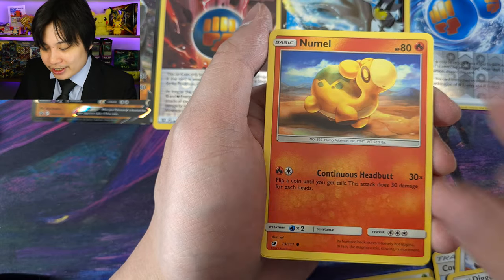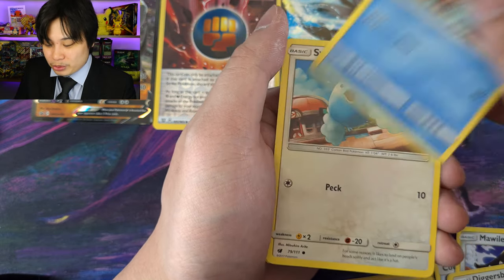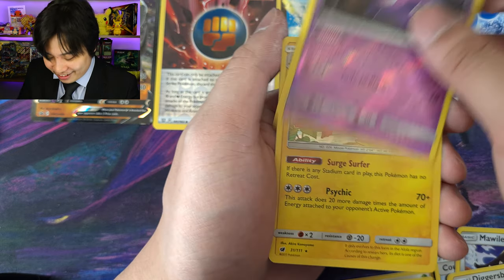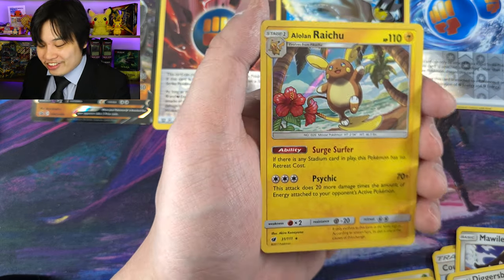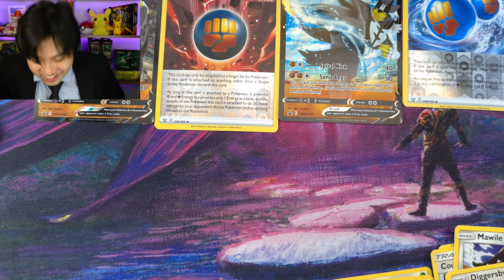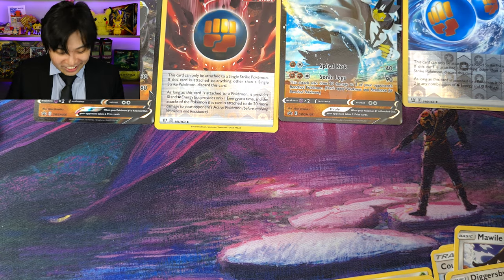Alolan Raichu, Hollow Rare. How dare you get my hopes up. But it's okay — we're going to go into the Darkness Ablaze for the Urshifu V box.